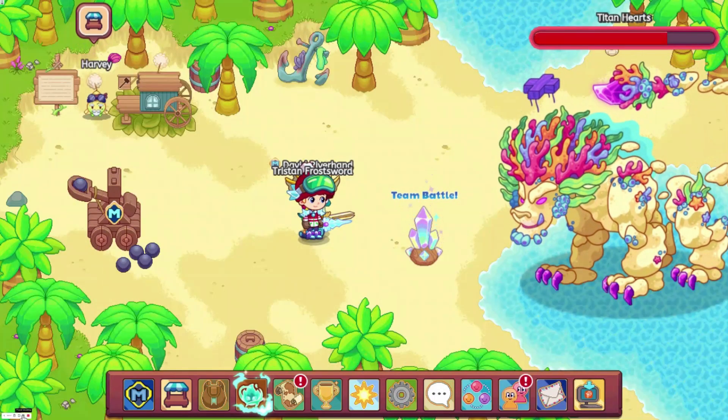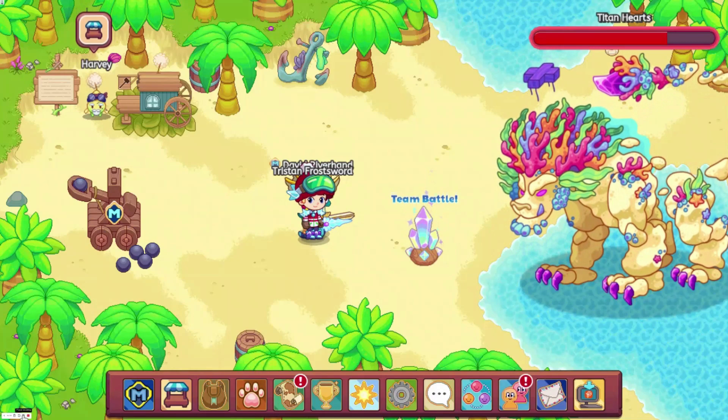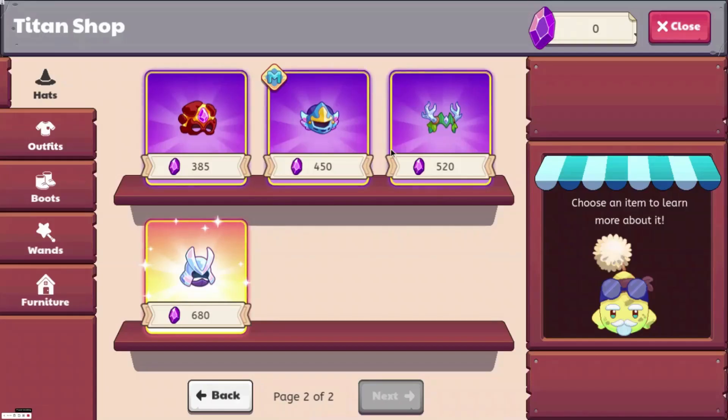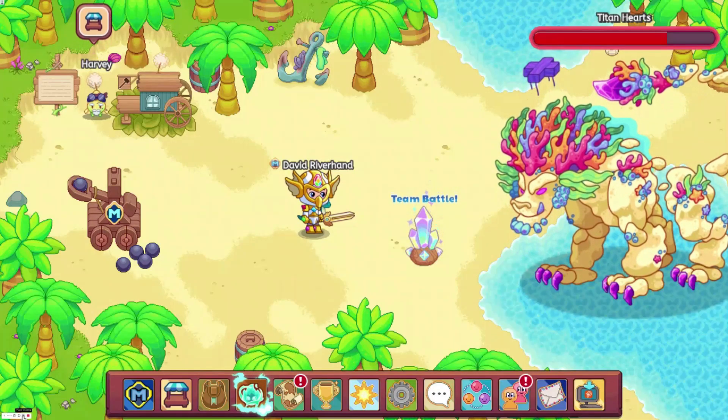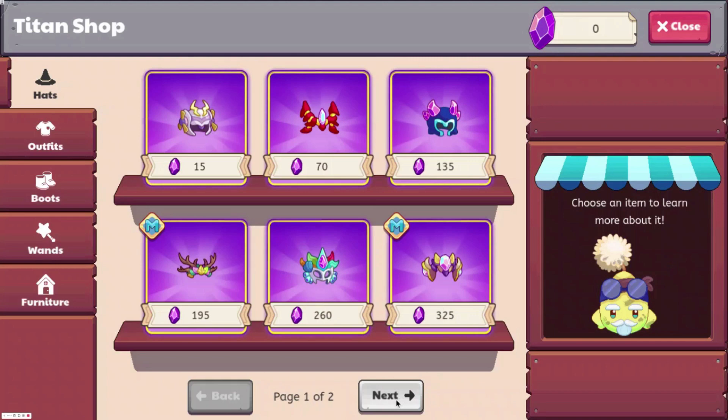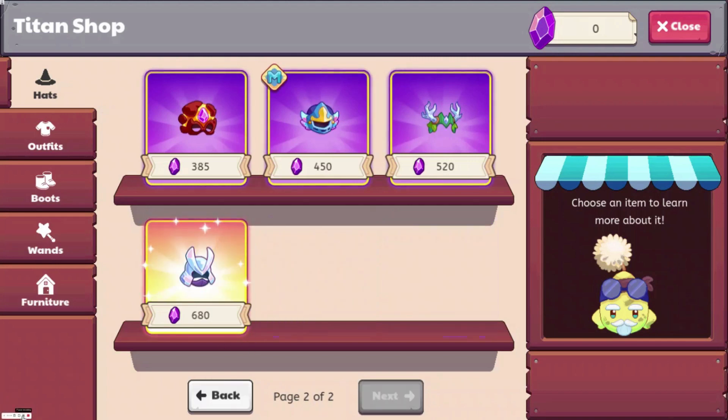At number 8, we have the Titan Hunter Antlers with a heart bonus of 312. You can get this in the Titan Shop for 520 Titan Shards, which is a lot. The good thing is that you don't need membership to get it, so this is a good armor piece to get.